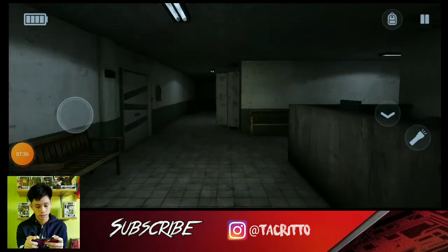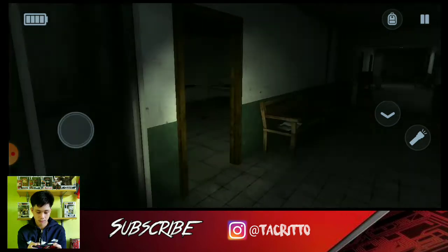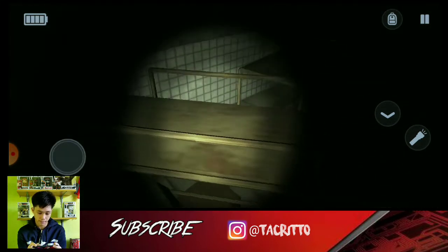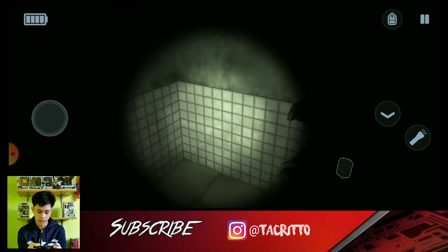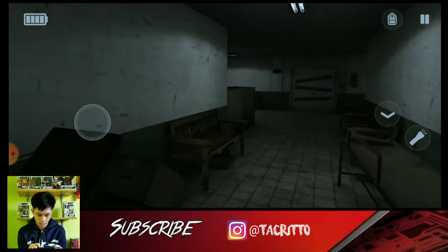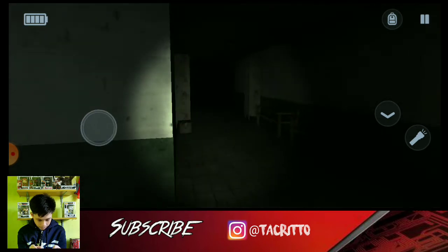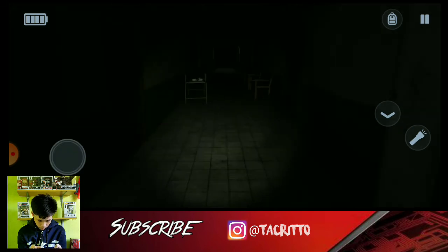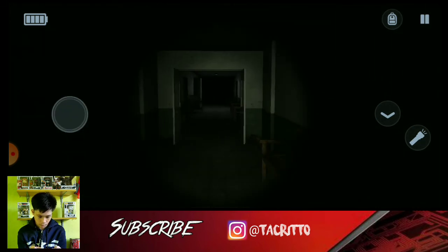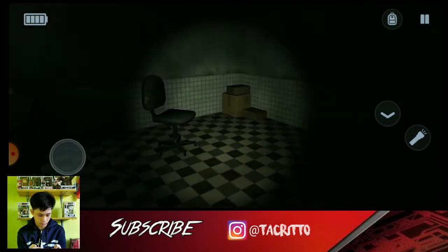Seven minutes in, okay. What should we do? It's not even that scary anymore, so I think we can win this. I'm not injured, okay — so you have to be injured first before... I'm gonna turn off the flashlight. Let's see. Brother Freddy. Brother Freddy. Do we get like three lives here? Because you can heal using something.